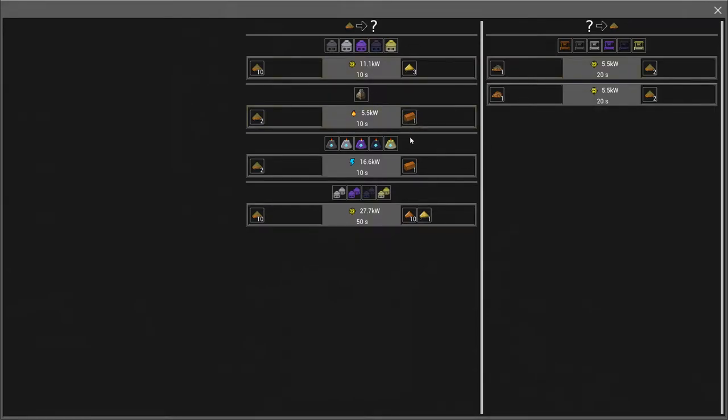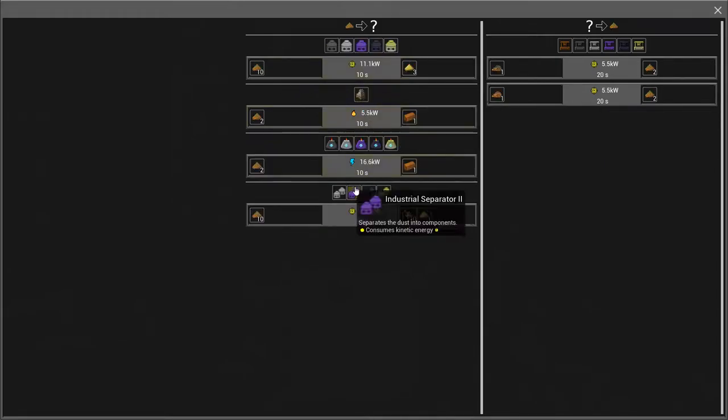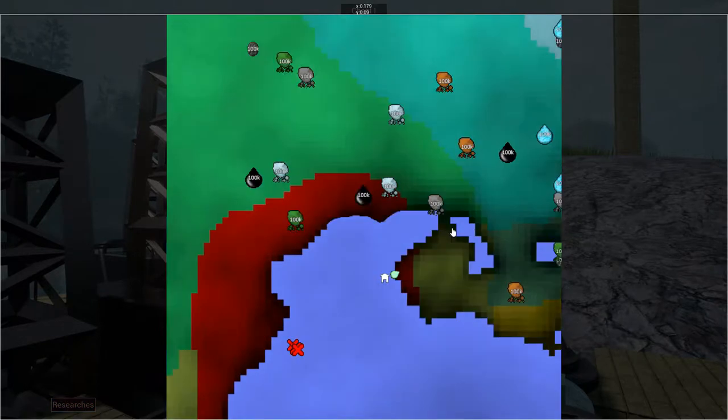I think we can go beyond that too. We can run it through an industrial separator, and I think if we do that - yeah, it's still two to one. I'm wondering if that's a bug. I thought it was one to one. So we're doubling it at least. Not that it matters - we got a few nodes we can capture on here when the time comes.